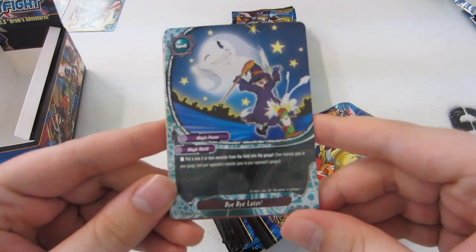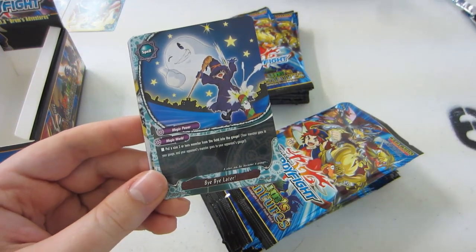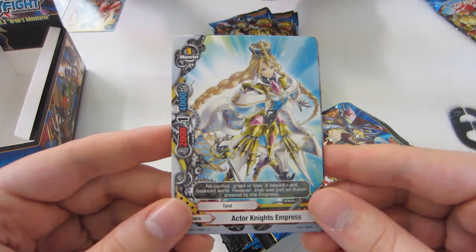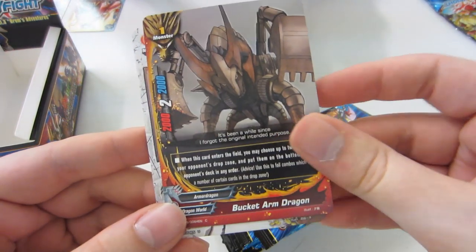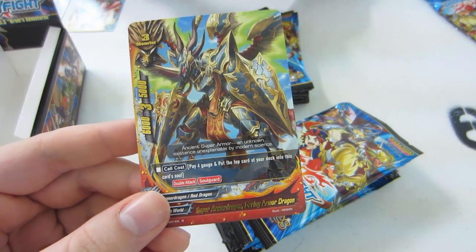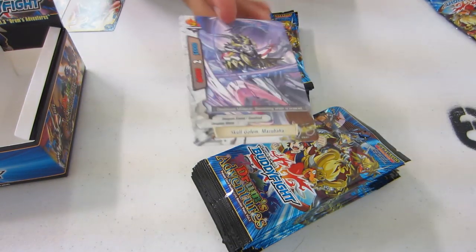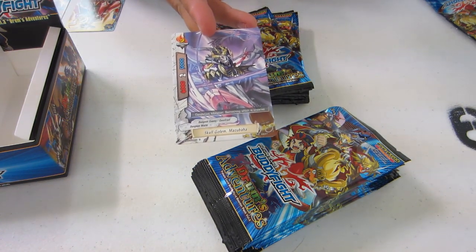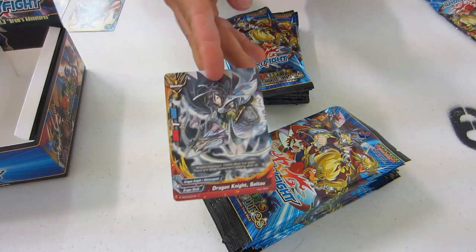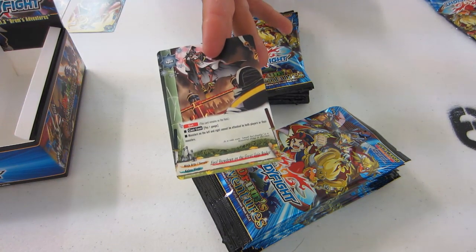Okay, over here I got Bye Bye Later, which is basically like a magical goodbye but instead of putting it into the opponent's hand, you put it into your or their game. Then we got Actor Knights The Empress, Bucket Armor Dragon - which is a cool dragon - One-Eyed Demon Lord Keith Winaid, and the rare is Super Armor Dragon, Daring Armor Dragon. This card's not very good, but it is a cool rare.